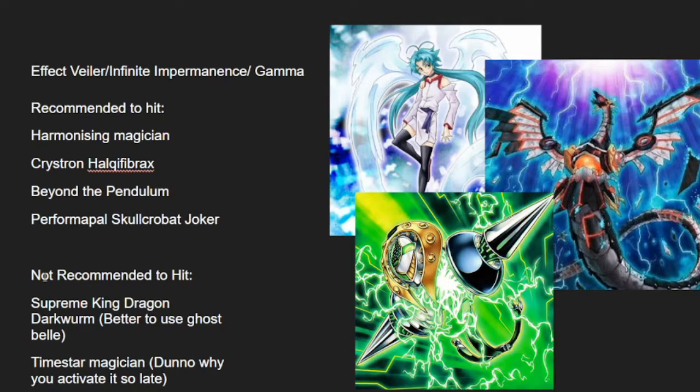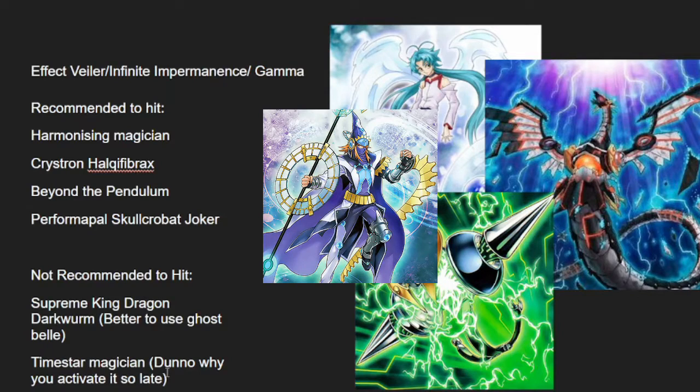There are some other cards worth mentioning. Super King, Dark One — it's better to use your spell negation for those. Time Star Magician: not sure why it would activate so late, because they'll probably already have a negate on the field by then. If they don't, you can hit it and screw them up pretty easily, since they'll need the search. It also sends one spell to the graveyard — specifically Tuning Magician — so they'll get a Savage Dragon off from it.